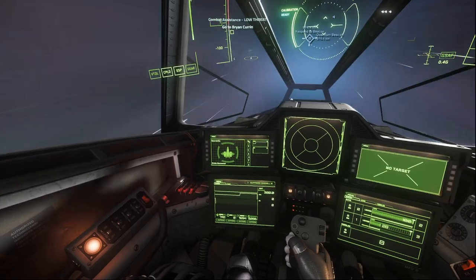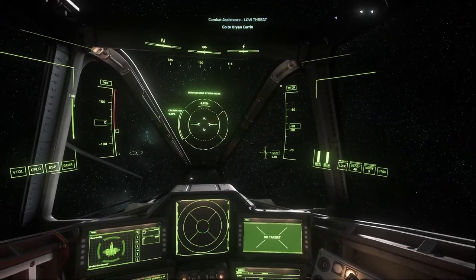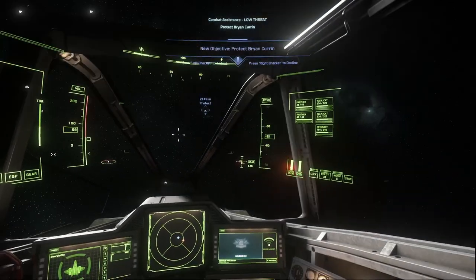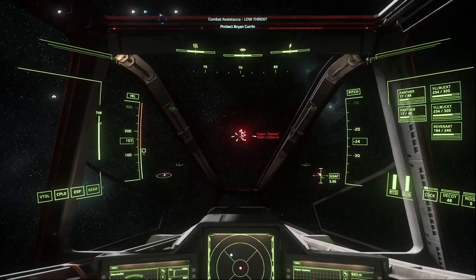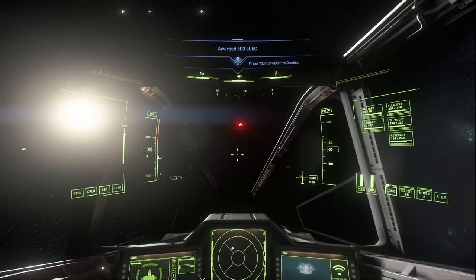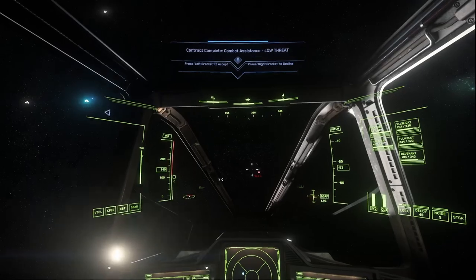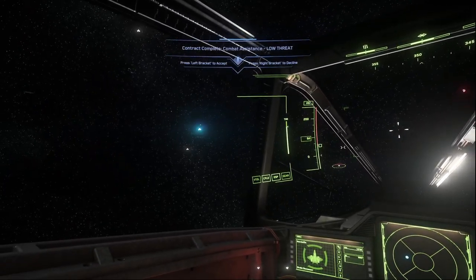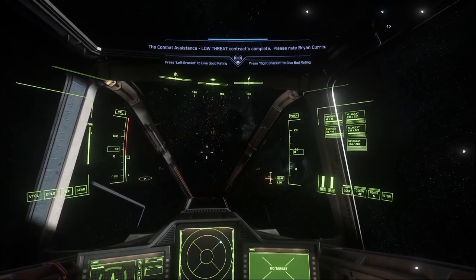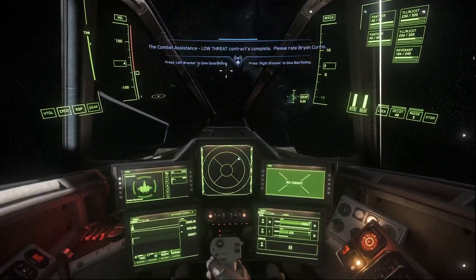Go to the beacon location, and once you arrive, the AI calling for help will greet you with a 'Thank God!' and then the hostile ships will populate. Eliminate them all and the mission will complete. I don't know if this is still a thing, but in the early days of these beacons, the reputation gain was broken and would only increase if you gave the mission giver a good rating when prompted. I'd do it out of habit even to this day.